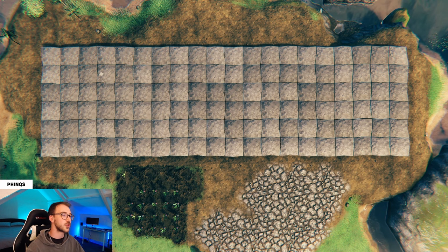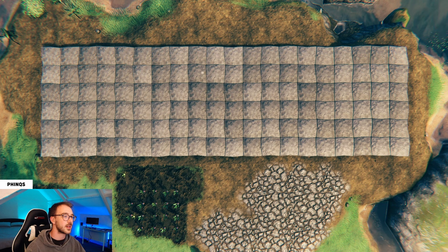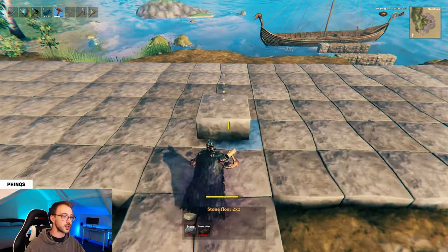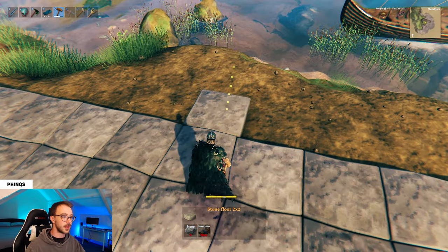The first thing you need to do is build your foundation. Grab your stone floors and lay out a rectangle which is 20 long and 6 deep until you end up with something like this. From here, you can add on two stone floors at the front of the structure in the middle and also at the back of the structure in the middle.